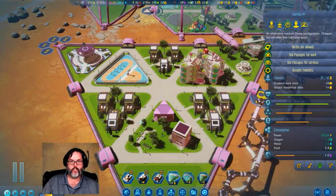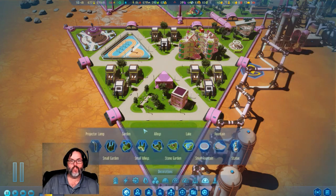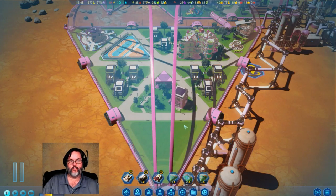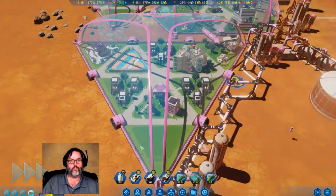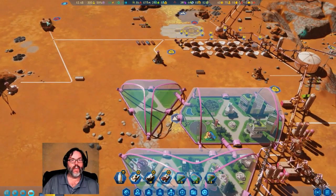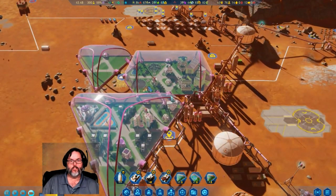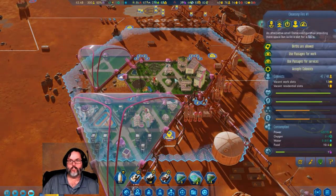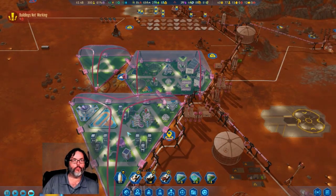Disabled work slots. I'm going to go ahead — passenger rocket, launch! Oh, they started clearing that out, that's good. So what do I want to do here — I've got 12 vacant work slots, that should be the next group of people to come in. I've got room for 13 people. Sector scanned — oh come on, man. Boom, let's go that way.